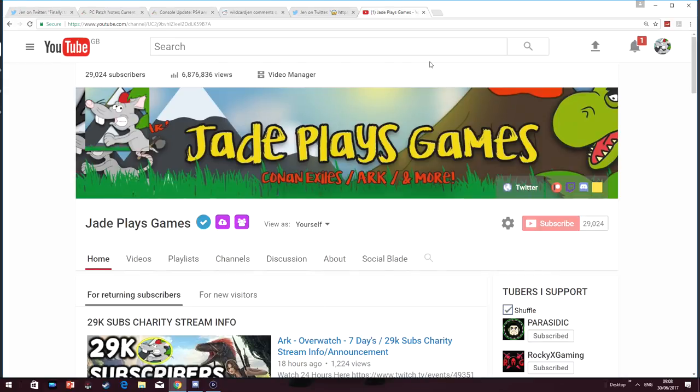Hello everybody, it's JayPlaysGames back again with another ARK 5.0 VOLF news update video. If you're waiting for the Xbox Update 7.5.6 or the PlayStation Update 5.10, you're going to be waiting until next week at the earliest. The 3rd of July is the ETA at the moment. But we're not talking about that today — we're talking about even more updates coming.